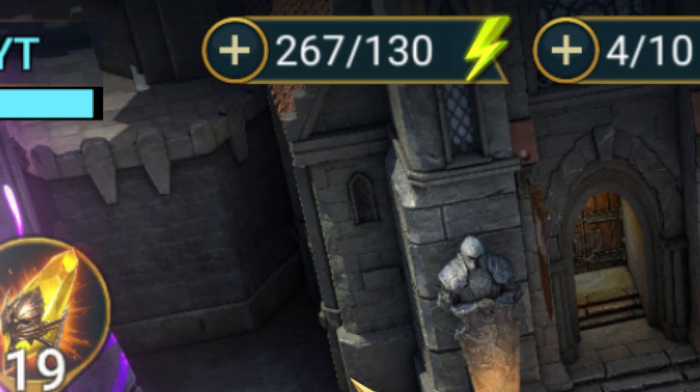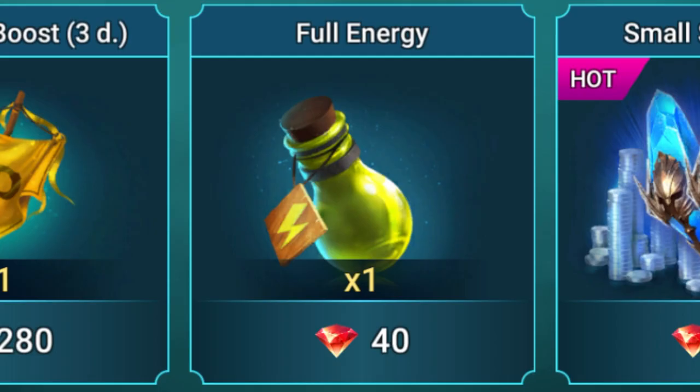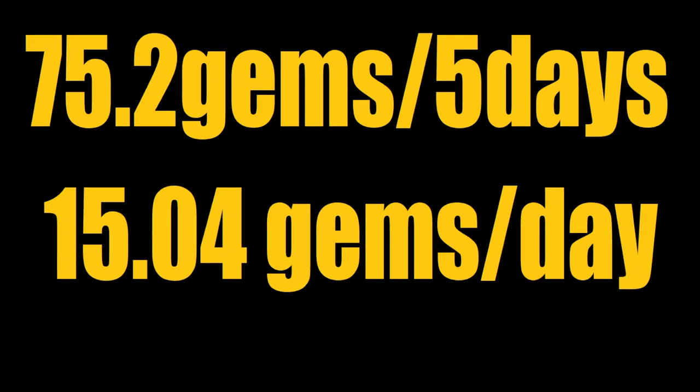Then we take that value divided by 130, the amount of energy in a refill, and we'll get 1.88 refills every five days. And we know each energy refill is worth 40 gems. So if we multiply 1.88 by 40, we get 75.2 gems worth of XP. Divided over five days, that's 15.04 gems in value per day.